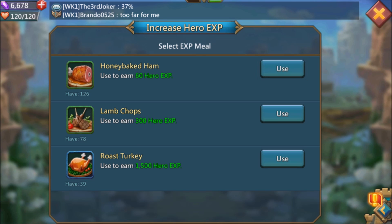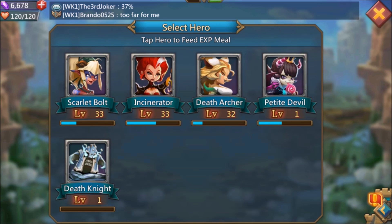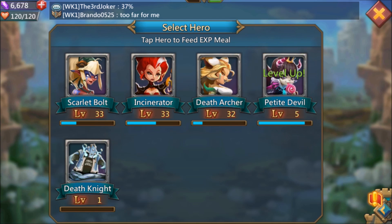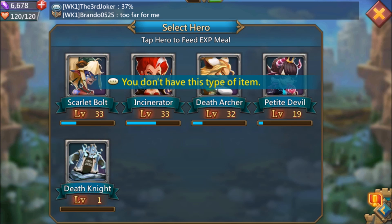Let me just go ahead and use everything I can. I don't think I'm going to be able to get her to the highest level, but I'll take her up as high as I can. One, two, three, four, five, six — and the way you get the experience food is by sweeping levels. Once you three-star a hero stage, you're able to go back and sweep it, and you'll get experience food. She went from level 1 to 19 just like that.